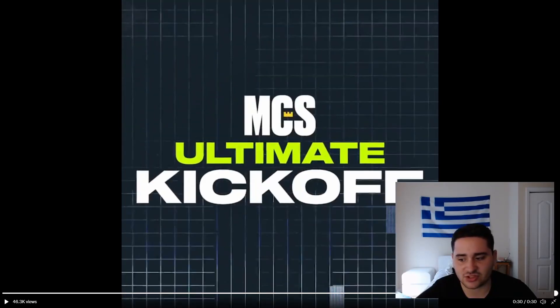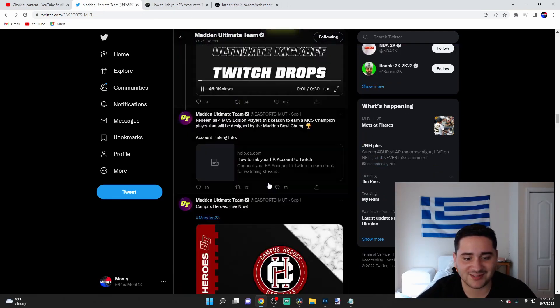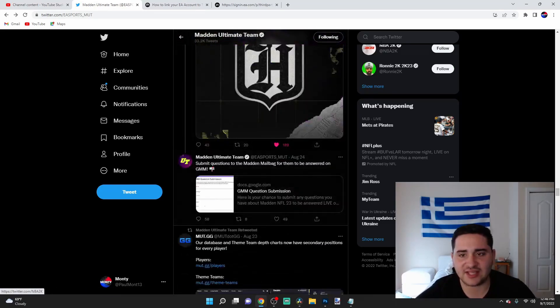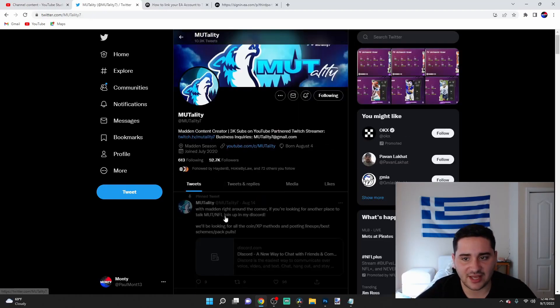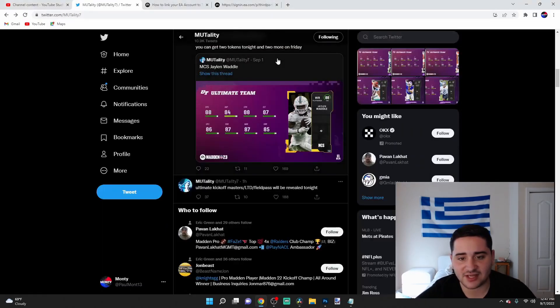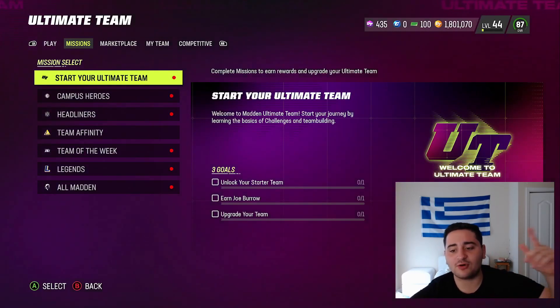I want to show you guys the full ratings of this card. Going on Muthead — here it is. So 88 speed, 84 jumping, 88 catching, 87 catching in traffic, 86 spec catch, 87 short, 87 mid, and an 85 deep route run. Pretty solid Jalen Waddle card — he's pretty quick. I'm honestly kind of excited to see this card and figure out a way I can get it to use it. If you guys did enjoy this video, smash the like button, subscribe if you were new. Thank you boys for watching, peace out.